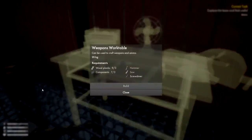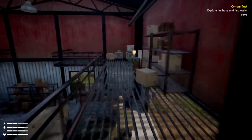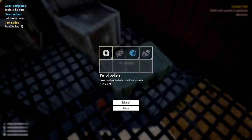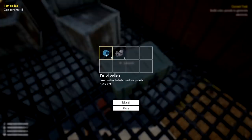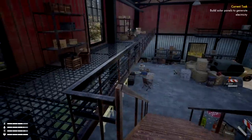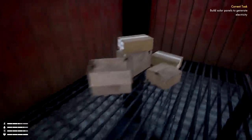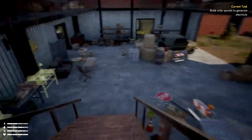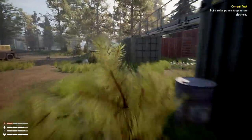There's another bench up top — a weapons workbench that can be used to craft weapons and ammo. Let's search it: we got pistol bullets, some tape which we needed, some components, some plastic, and some coal. Now they want us to craft the solar panels. Let me double check there's nothing else on the ground — doesn't look like there's anything on the shelves.